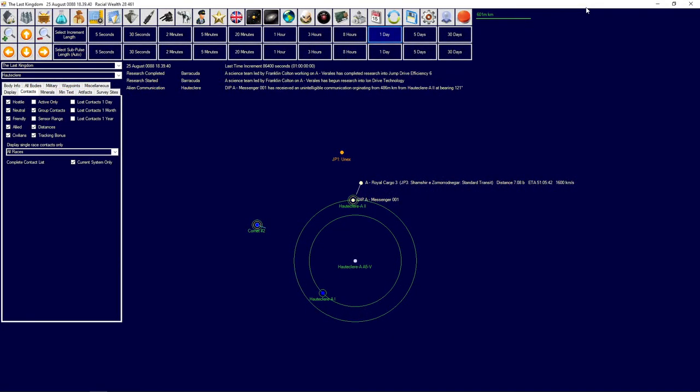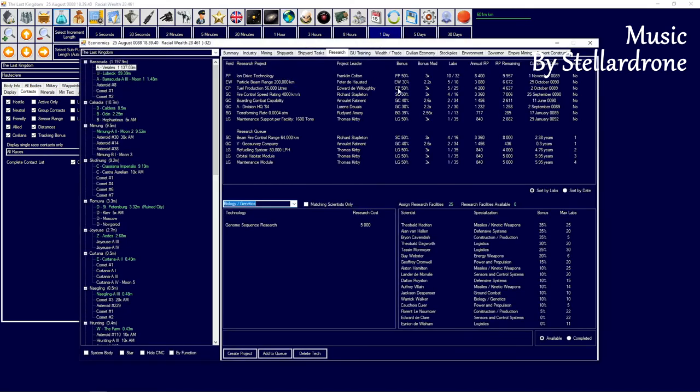Hello, my name is Shutterly and welcome back to another episode of The Last Kingdom in our Aurora 4X. In the previous episode we had quite a bit of problems communicating with aliens, and no, we haven't actually translated the language yet either. But we did get the jump drive efficiency number six right now, so that's going to be very handy.